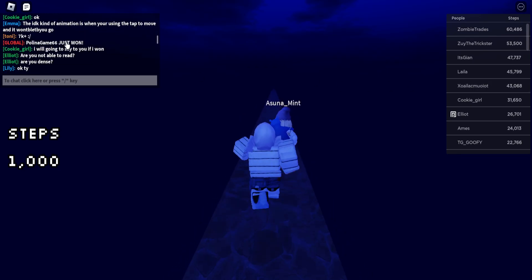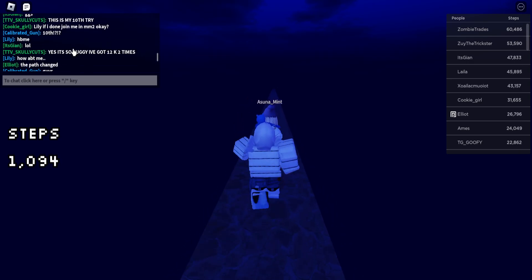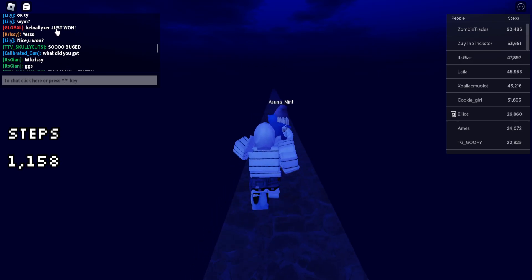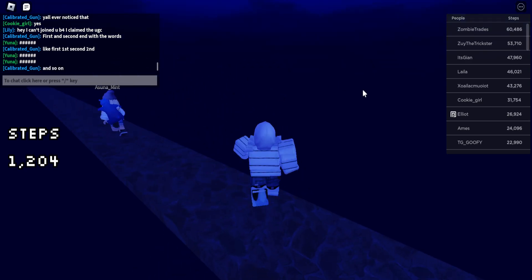As you can see it says 'pulling a game 66, just won' — as soon as you see that, you've won the UGC item. So yeah, that's how you get that one.